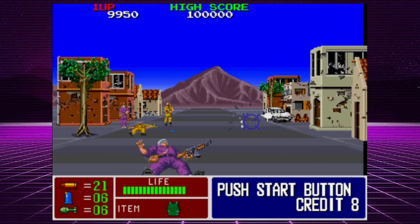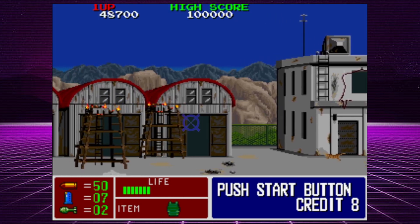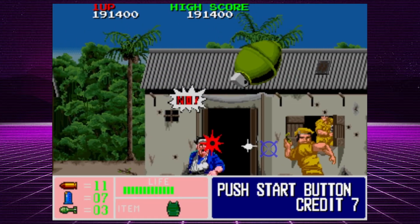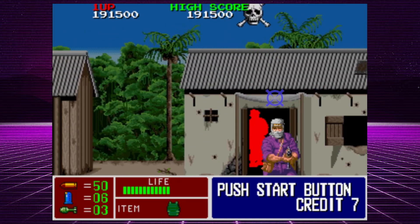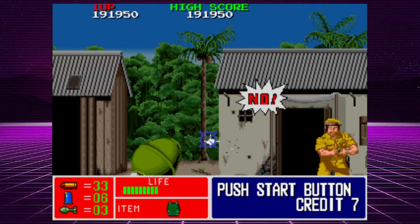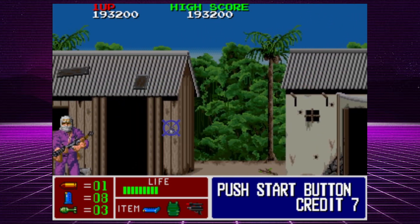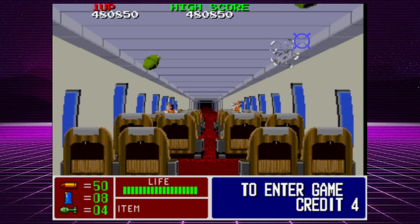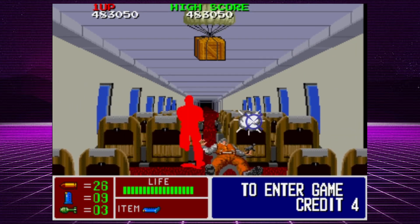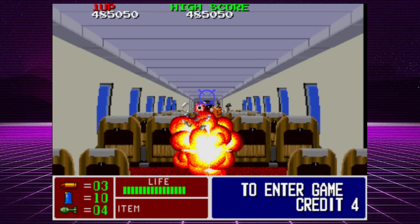Aside from the deadly bullets your Uzi belches at enemies, you are also armed with rockets, just like in the first game, and you fight a crazy amount of terrorists. The game has several hostages that love to run right in front of your gun — kill one and you lose points. What I love about this game is that the Uzi was the king of the 1980s and this game proves it. Operation Thunderbolt was ported to the SNES and you can buy a copy for $325 complete in box or $118 loose.